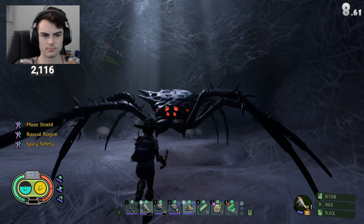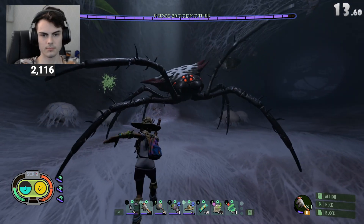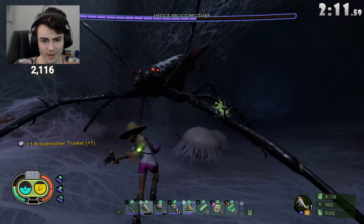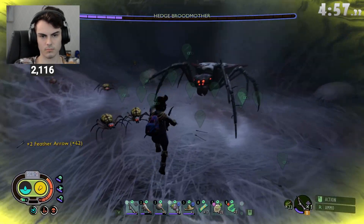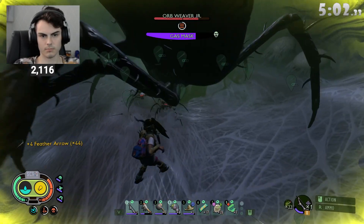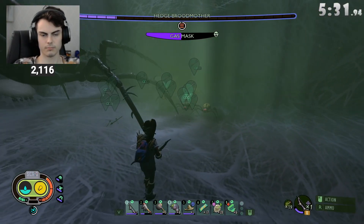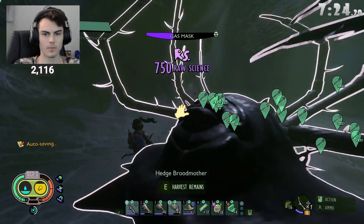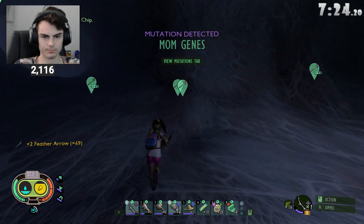It was now time for the hedge broodmother boss fight. My goal was to get the rascal rogue mutation and just whack the hedge broodmother until I got the trinket. Let me tell you, this trinket took the life out of me - it took about an hour and a half of just save resetting every single time, but I'm thankfully glad I got it. Equipping this trinket gives my summons more damage, as well as my summons always having poison on hit. You may think: how did I deal with the summons in the hedge broodmother boss fight when she summons them? I just shot gas arrows at the ground and waited till they died, because my gas arrows do such little damage - I shoot like three or four on the ground to kill an entire wave.